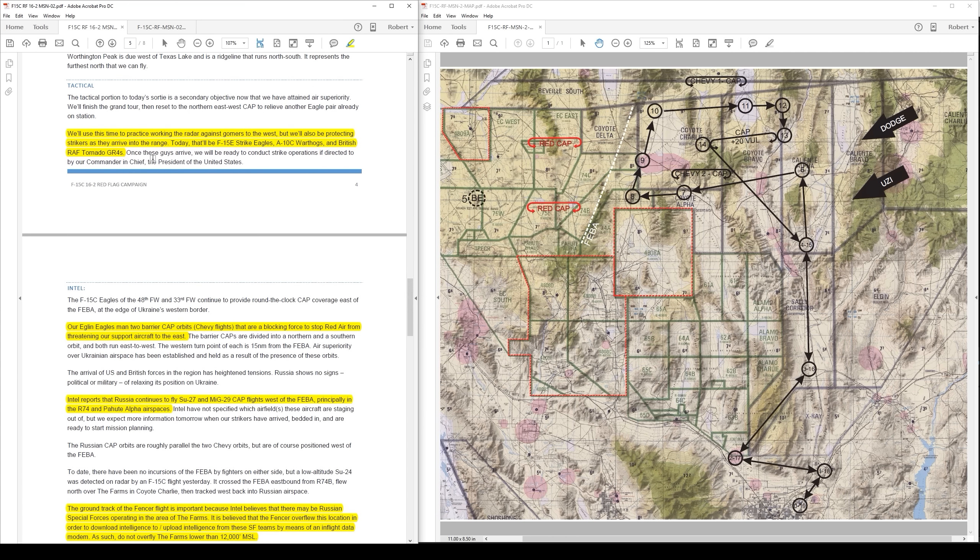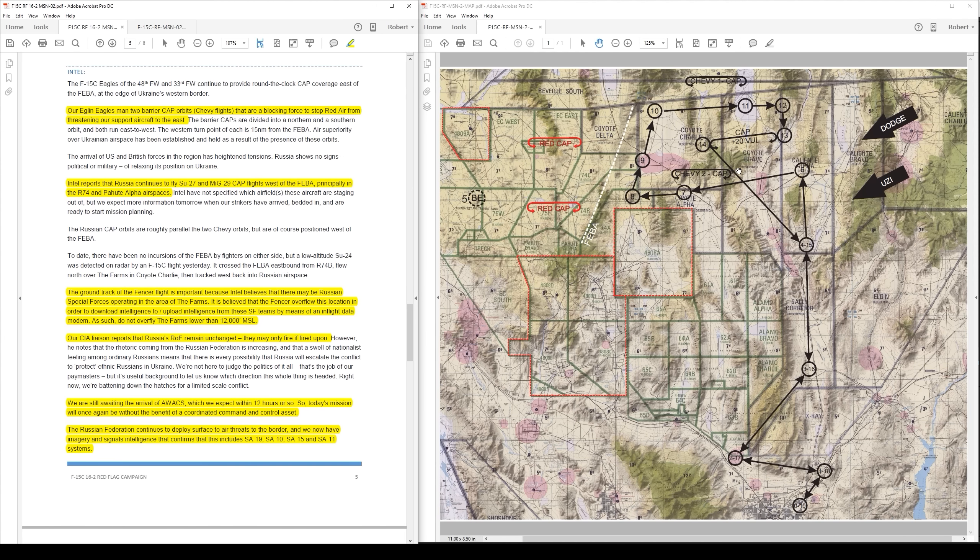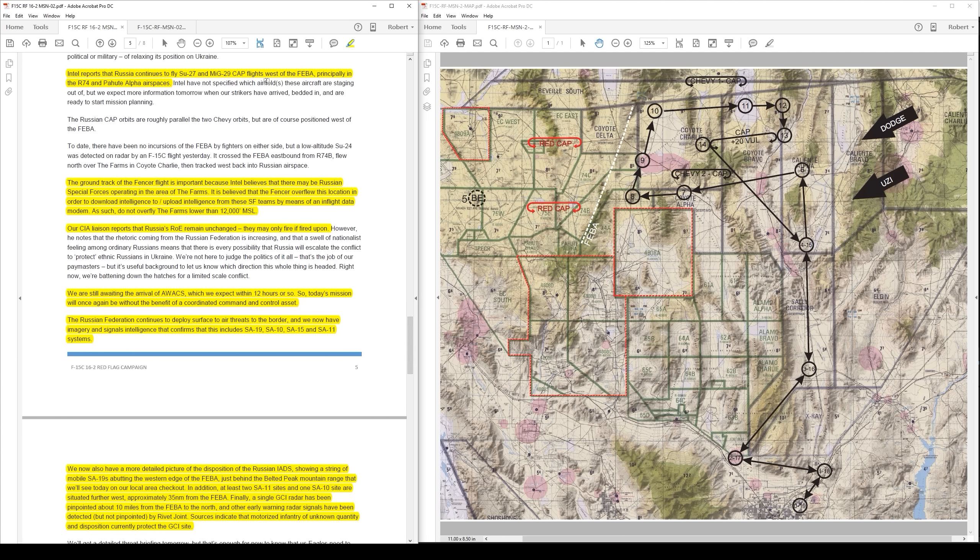The tactical portion of the briefing: we'll use this time to practice radar work against bogeys to the west and also protect strikers as they arrive on range. I'm expecting F-15Es, A-10s, and Tornado GR4s from the RAF to be pushing in. Intel: our Eglin Eagles maintain two barrier caps — Chevy One cap up north and Chevy Two cap down south. Intel reports that Russia continues to fly Su-27 and MiG-29 cap flights west of the FEBA, principally in Range 74 and Payout Alpha airspaces. The ground track of the Fencer flight is important because intel believes there may be Russian special forces operating in the area of the farms up by steer point nine, and it's believed the Fencer overflew this location to upload or download intelligence from SOF teams via an in-flight data modem.